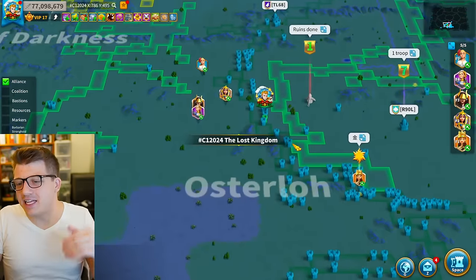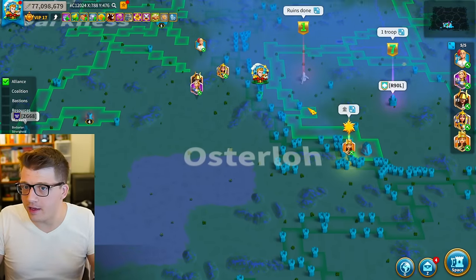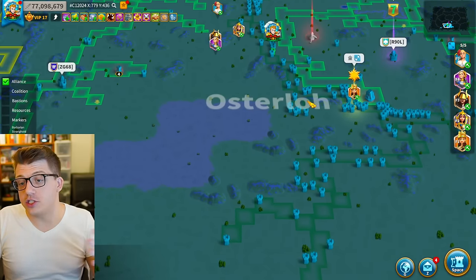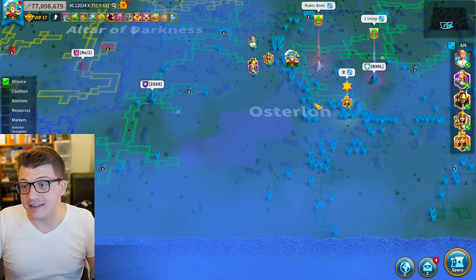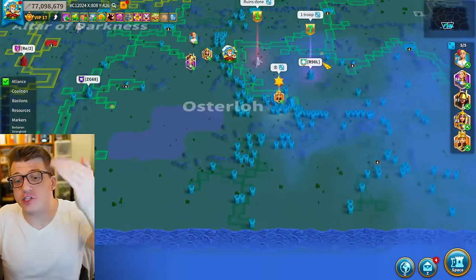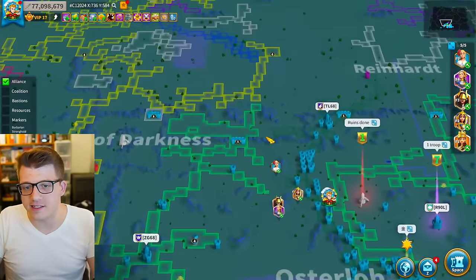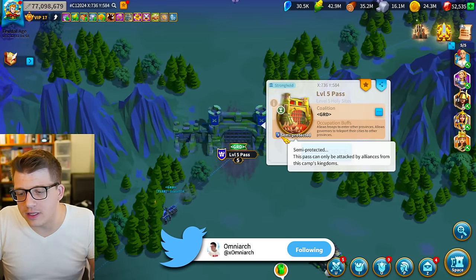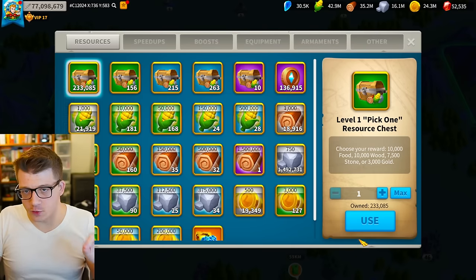Tip number four is teleporting your city somewhere where you literally cannot be hit. In KvK this typically means your starting zone. For most of the KvK event your starting zone will be safe, so if you're fighting in king's land and it's time to log off, you can teleport back to an area enemies can't get into because of how the pass system works. A level five pass is semi-protected — other alliances in your camp can take it, but enemies can't.